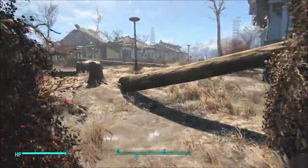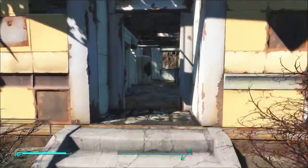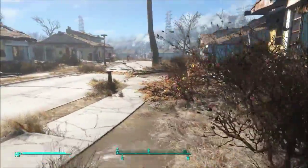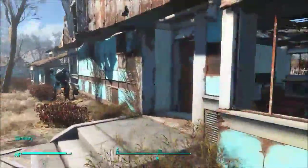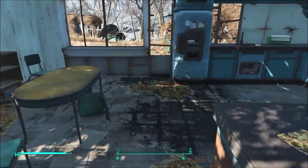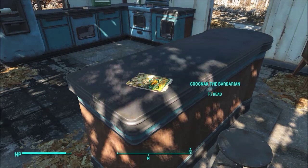Now going to head back around here. This is not our house — wrong house, sorry, I didn't mean to intrude. Okay, heading over — there we are. This is our house that's got Codsworth outside. I stumble every time I try to say his name. Now, here on the counter, Grognak the Barbarian. Yes — free perk!